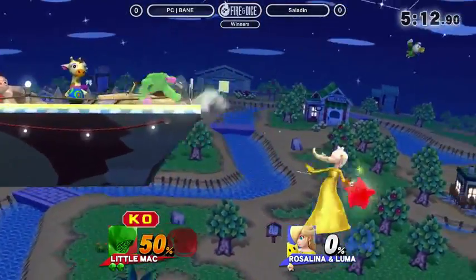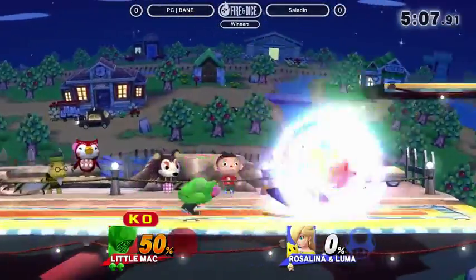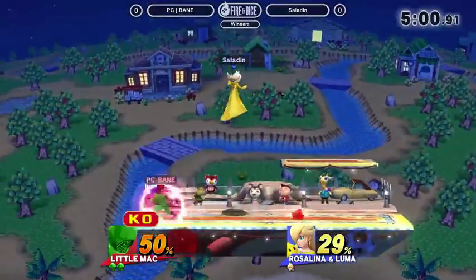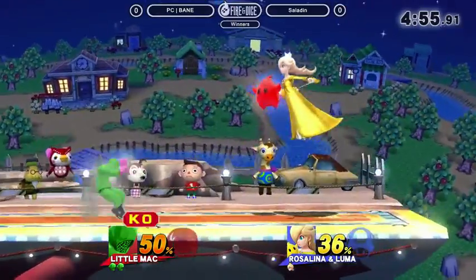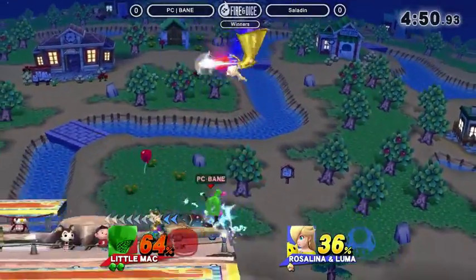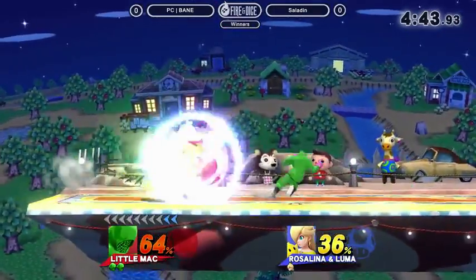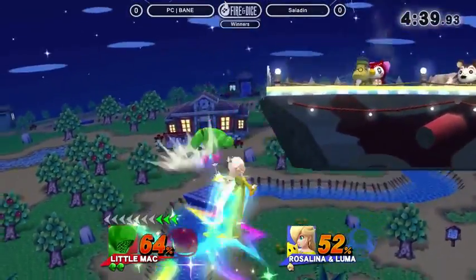He's got KO punch too. He's still going to need like 13 or 14%. He's going to try to add on some percent before doing the KO punch - he just wants the down tilt. Maybe Rosalina is too floaty to do it out of down tilt. He just did it raw, trying to go for the read. He's barely missing that. He had two options: just straight up do the KO punch and get it back so he can use it later, or add on percent until he's at that golden percent.